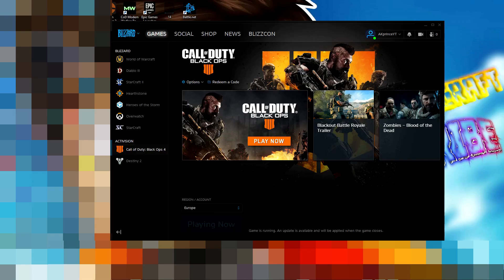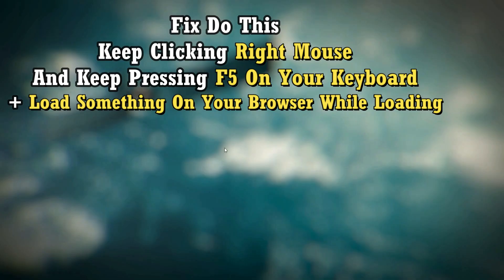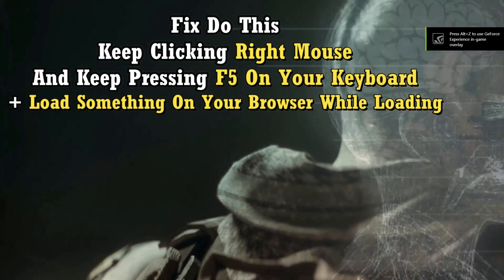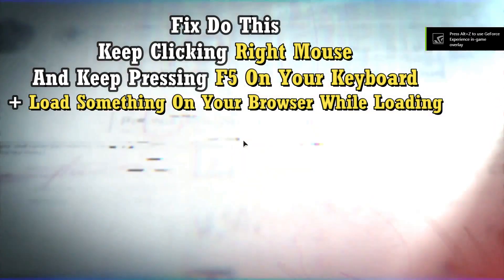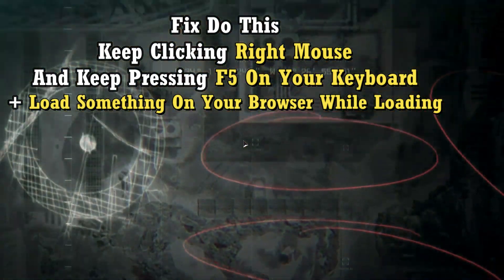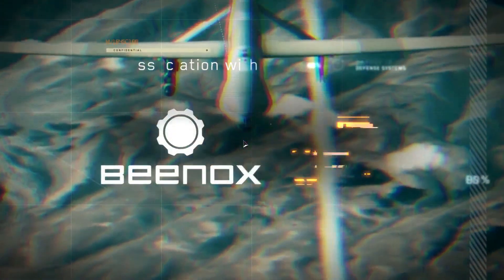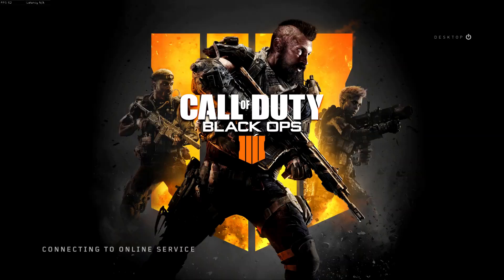Alright, it's loading. So this time, when you launch the game, do this: keep clicking the right mouse button and keep pressing F5 on your keyboard. F5 and right-click — keep clicking, keep clicking. I'm clicking right now, I don't know if you guys can hear it.